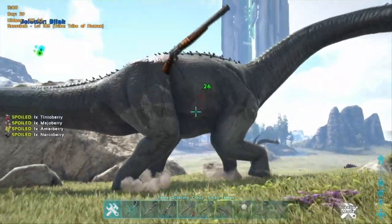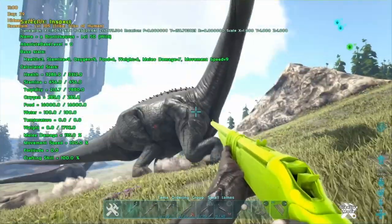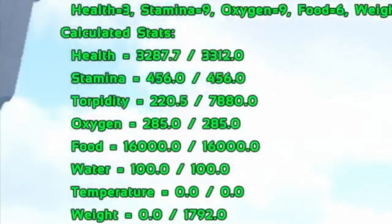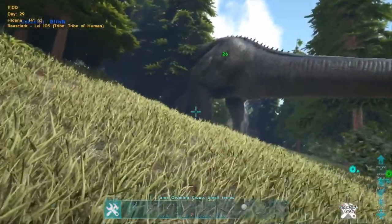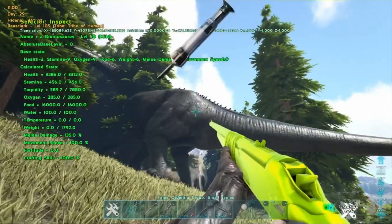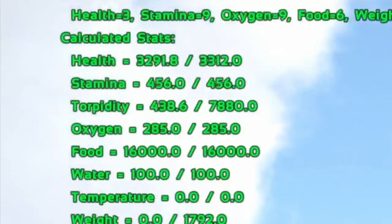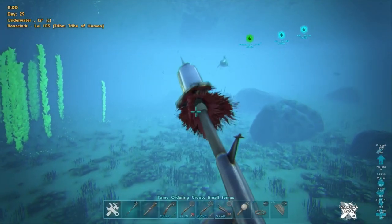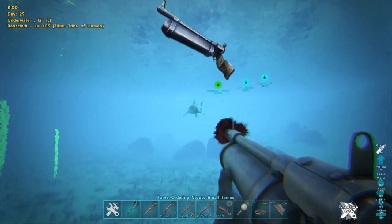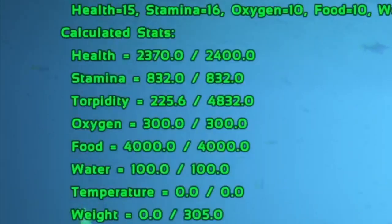You can step your game up to a longneck rifle and with tranquilizer darts you're going to see that torpor fly up to 221, which again scales. But if you manage to load your longneck up with shocking tranquilizer darts, you're going to see a minimum of 442 torpor per hit. If you're going for a sea tame, you might want to consider a harpoon and the relevant tranqs for that, as you'll be hitting for just over 250 torpor.